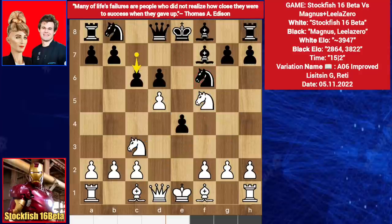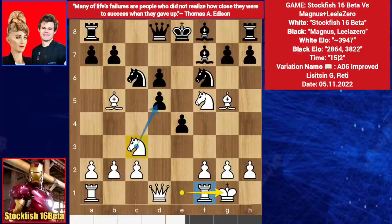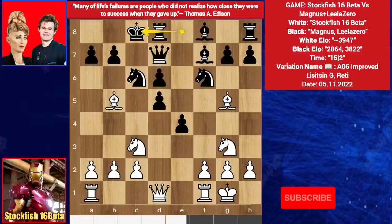c6, bishop comes on g5, c takes d5, bishop goes for a check, knight blocks. I played castle, threatening to play knight takes d5. After bishop takes knight, knight takes, bishop takes, queen takes. We have queen d7 targeting the knight, knight back, long castle by Carlsen.